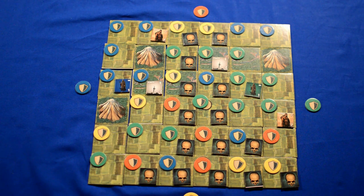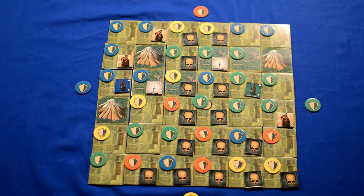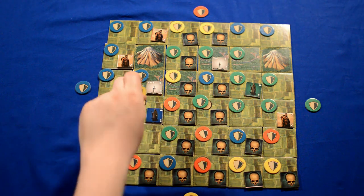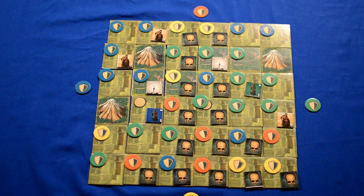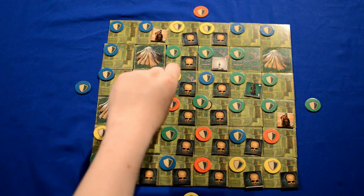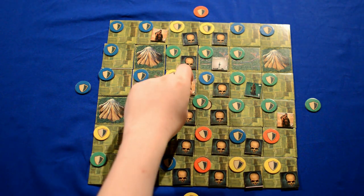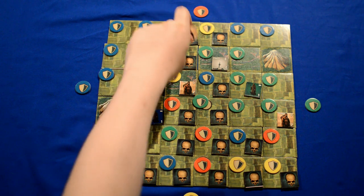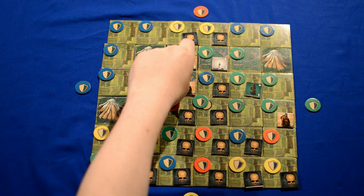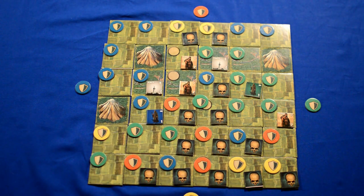Now blue moves on to the reinforcement phase, in this case adding another peasant to the board. Blue then moves on to movement, increasing the area of their territory, using the leader to take over this spot. Using a peasant to take over this spot with the plague, and this peasant to take over this spot with the plague — removing both this yellow and green tile and replacing them with blue.